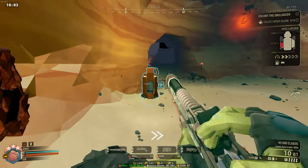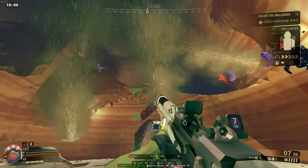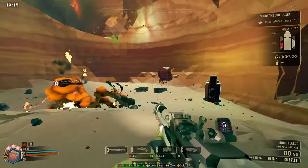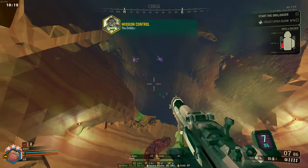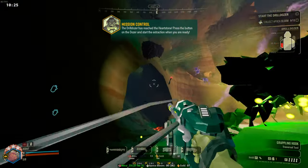Keep your friends close, and your enemies closer! We're getting some noise! We're getting the dozer! The drill dozer has reached the Hearthstone. Press the button on the dozer and start the extraction when you're ready.